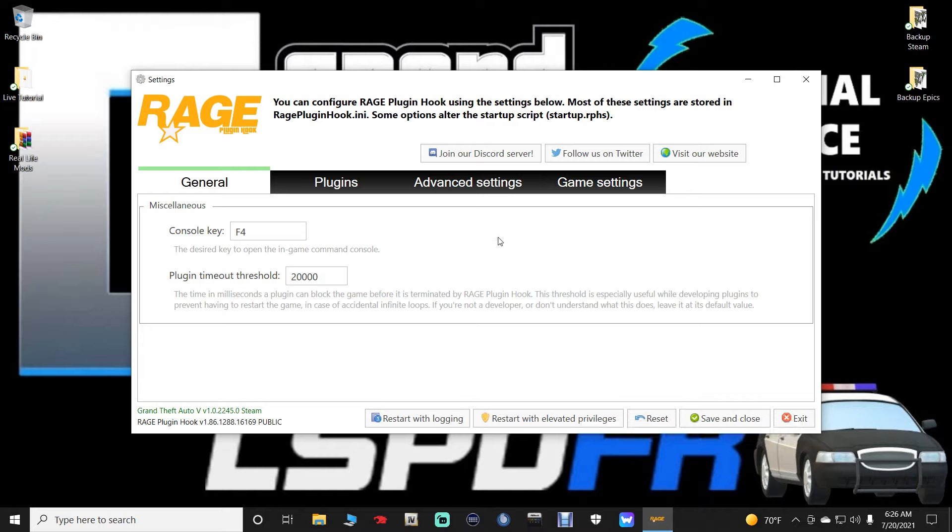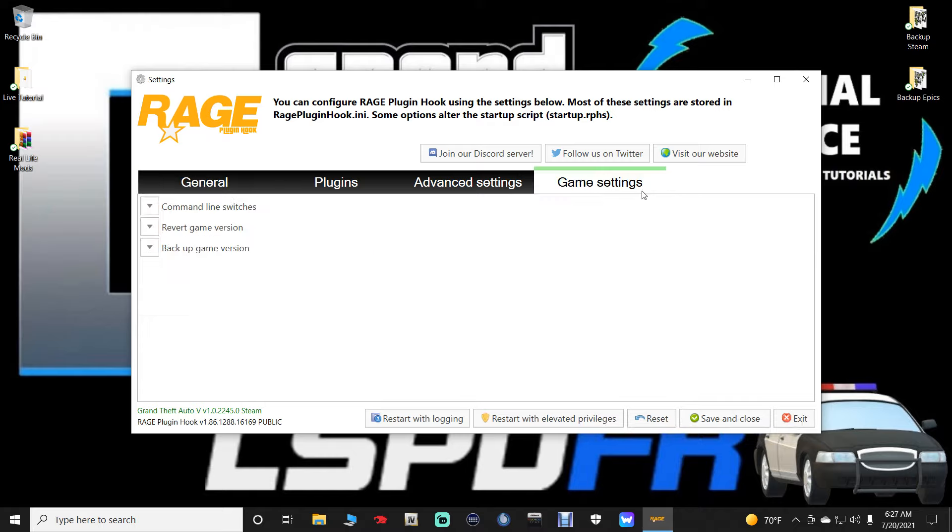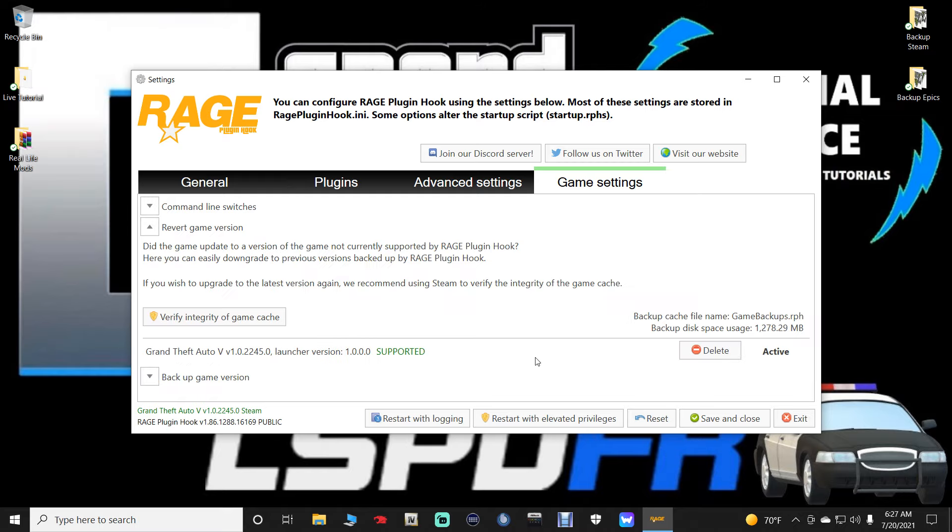Now pull up this window and go over to Game Settings, then go to Revert Game Version. Right here you will see that your game should have reverted — the supported version should say 2245 and the game should show as active. If it has not reverted, where it says 2245 you should have a button that says Revert — just click that button. Once you get that, go ahead and save and close.